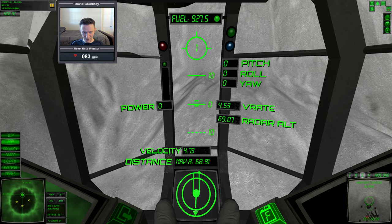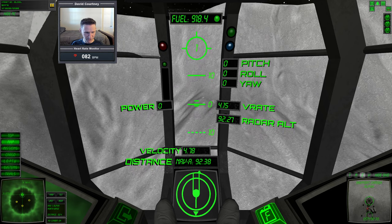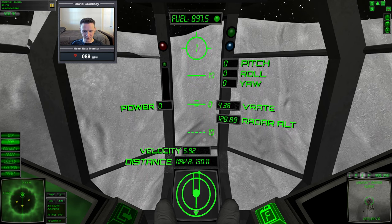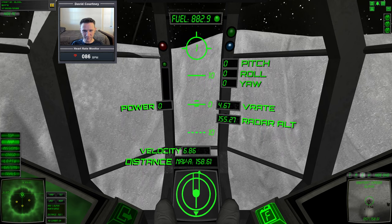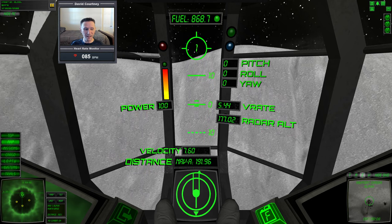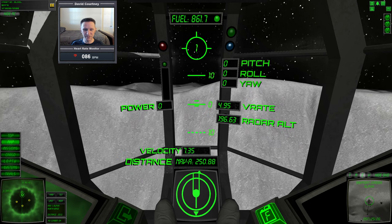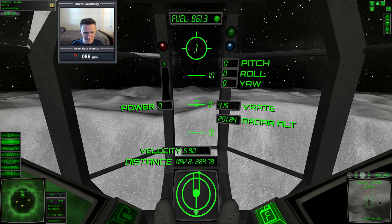I wonder if it's going to be up on the cliff — it might be, because there's not much north of Alpha other than that cliff wall. When I was messing with this on my own, I thought that cliff wall was the limit of the bounds and you couldn't go any farther. I was looking everywhere for the lost cargo and absolutely could not find it. Then finally I tried going up above the crater wall — and sure enough, you can. And I see the module!